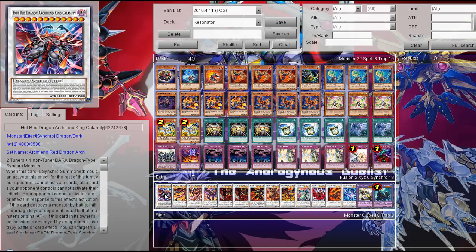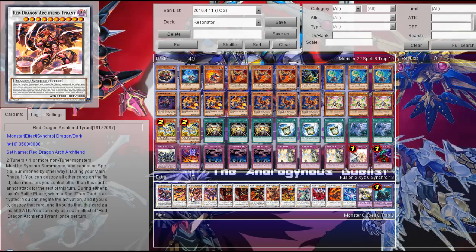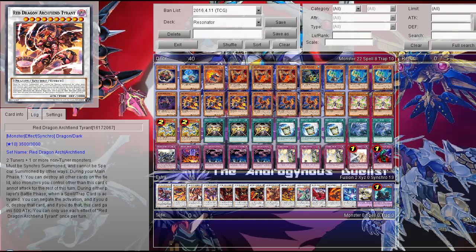Then the Extra Deck. First, Hot Red Dragon Archfiend King Calumet — you summon it by Double Tuning using a non-Tuner Dark Dragon-type Synchro Monster, so it's pretty good. Then one Hot Red Dragon Archfiend Tyrant — this requires two Tuners and one or more non-Tuner monster, so it's a little easier to summon than Red Nova and King Calumet. It's effectively like Judgment Dragon, and it can negate spells and traps in the battle phase as well — a pretty decent card.